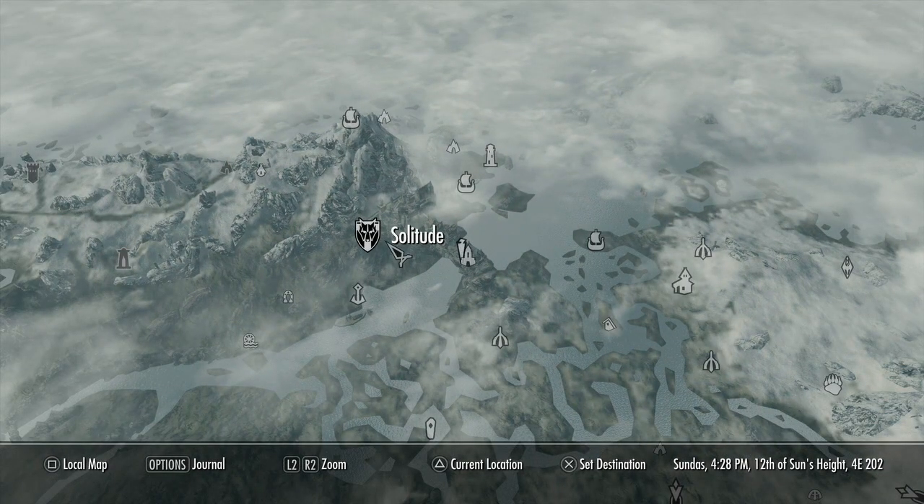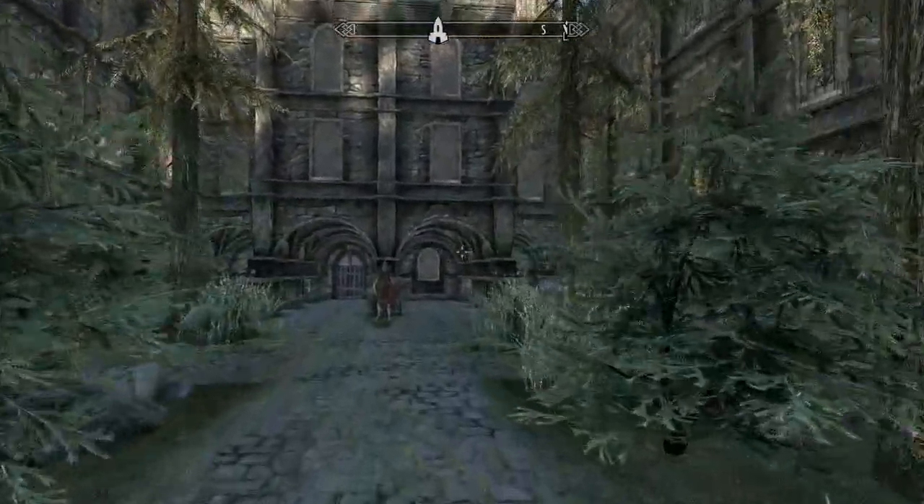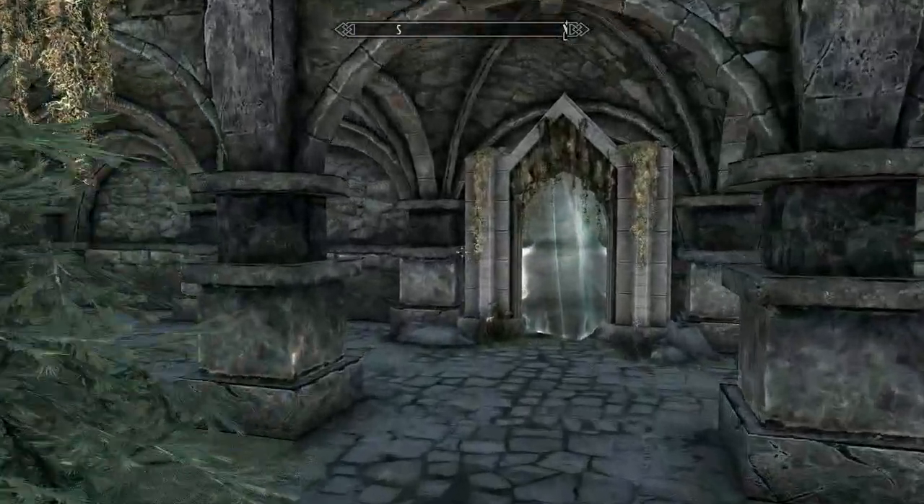To get to this, you want to go to Solitude and come to the Blue Palace, because in the courtyard just up here and to the right-hand side is going to be a secret little portal. We're going to go in that portal and it should take us straight into this realm.